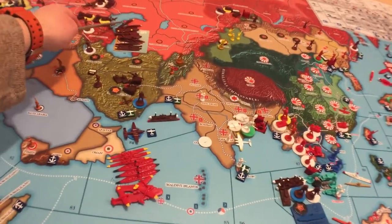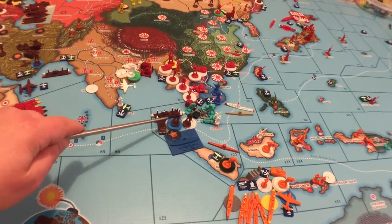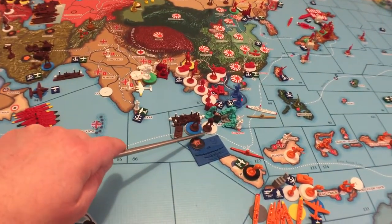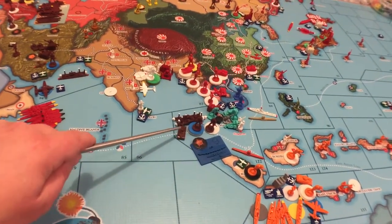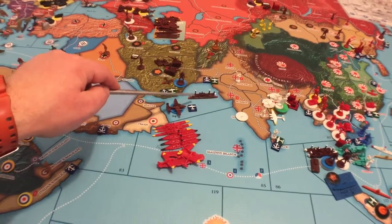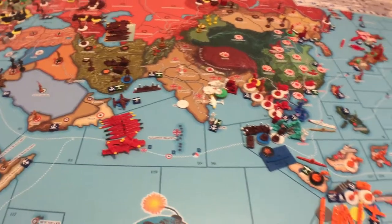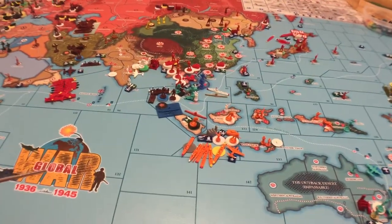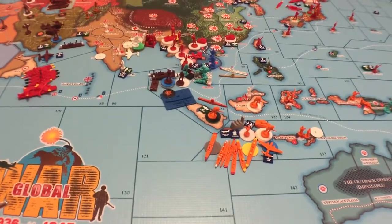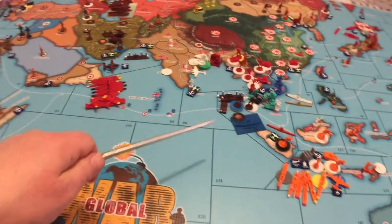This Russian fleet is now located in C-zone 122 along with three transports carrying two infantry, three Marines, and a tank. There's also one more Marine here with a transport. Russia looks like it could be a key player for the Dutch, but it all depends on what the Japanese do first.